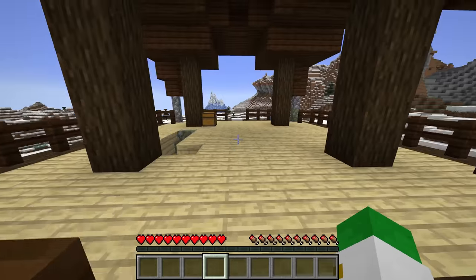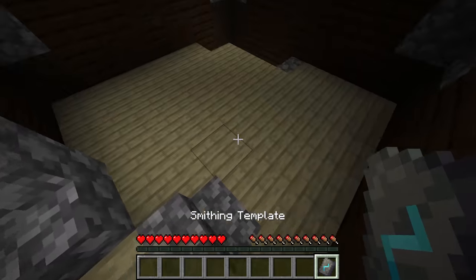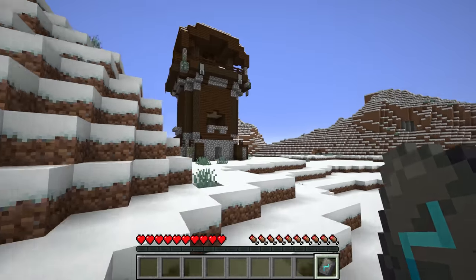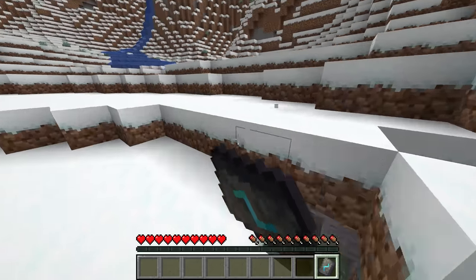After a ton of exploring, we found inside of this snow biome a pillager outpost, and if we look in there, there is our sentry armor trim. Because pillager outposts are so rare and there is that low chance, it's obvious that the best way of getting these is to copy them.